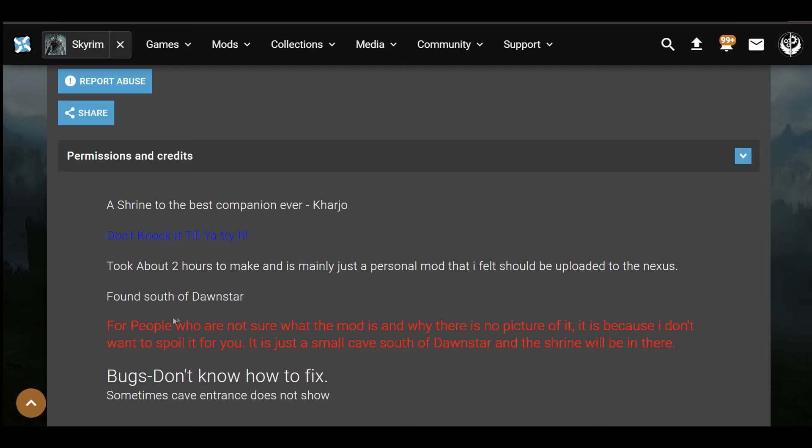The shrine is found south of Dawnstar. For people who are not sure what the mod is and why there is no picture of it, it's because the author doesn't want to spoil it. It's just a cave south of Dawnstar where the shrine will be. You don't actually need to have Carjo with you and it doesn't matter if he's alive or dead. So we're just going to jump in game and see what is in this cave.